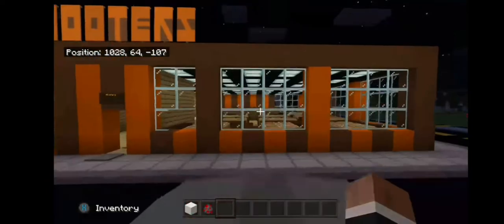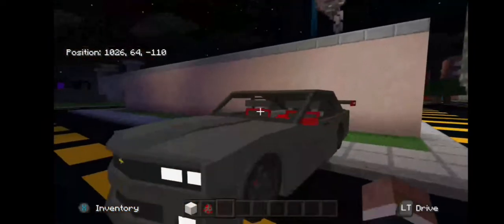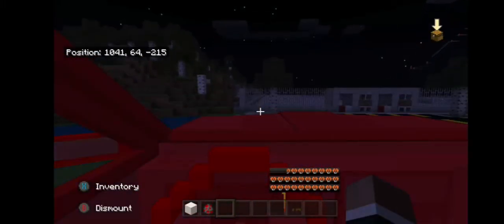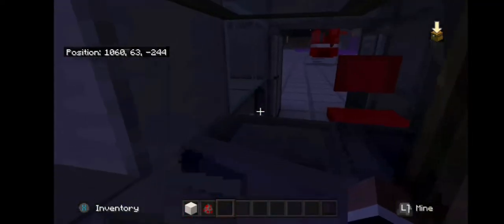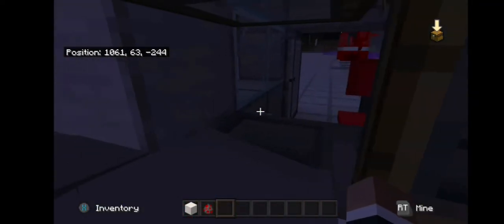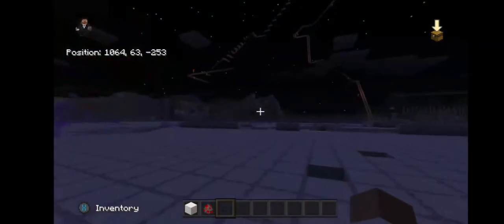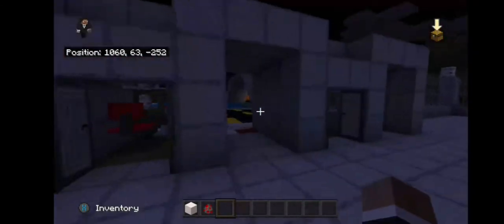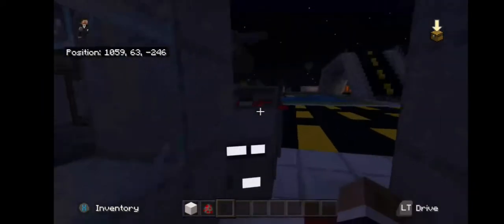Over here we have Hooters — hasn't been touched in a while. It would have modern furniture if we actually worked on it. Now we're going to go over to the amusement park, which actually got griefed pretty badly. There's a lot of missing stuff, it's all blown up in here. We were going to make a lot more but haven't worked on it in a while.